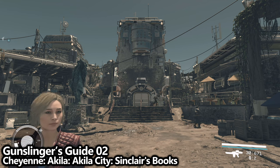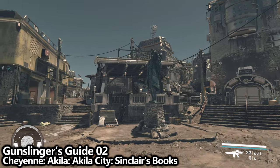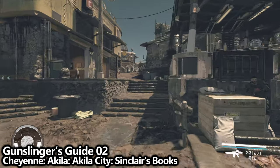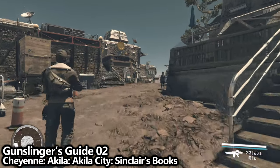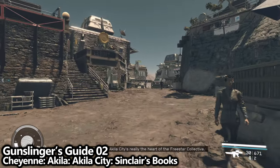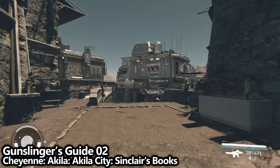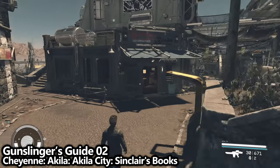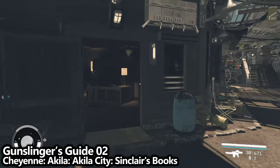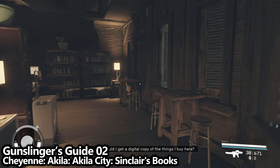Still in Aquila City, from the central plaza, go past the statue to the left. You'll see a Chunks food place to your left. Follow the dirt path past the museum, which will be on your left, and at the end of the path you should find a small shop called Sinclair's Books — exactly where you'd expect to find a magazine. On the desk on the left as you enter, find Gunslinger's Guide 02.